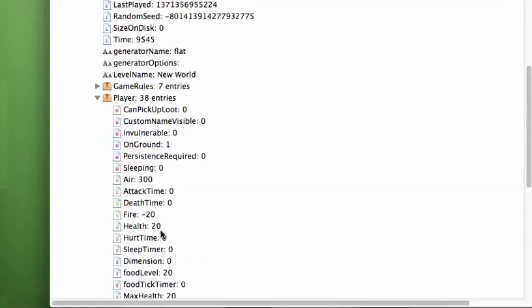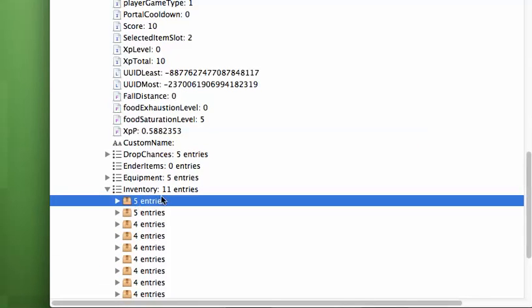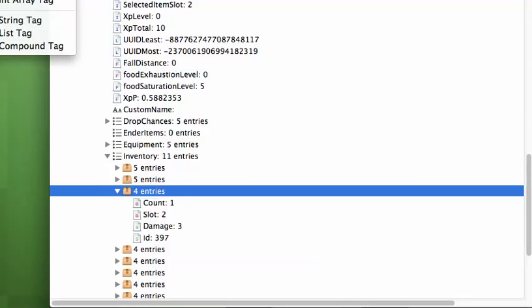Now go to Player. Now go to Inventory. Let's see — the five entries are the things that I've already put the Zephyr heads in. But anyway, go up here. I know you can't see it, but go to Insert. Since you have this open, this is for Mac — go to Insert up at the top part.